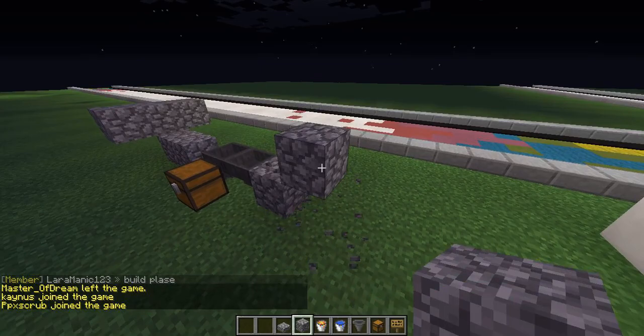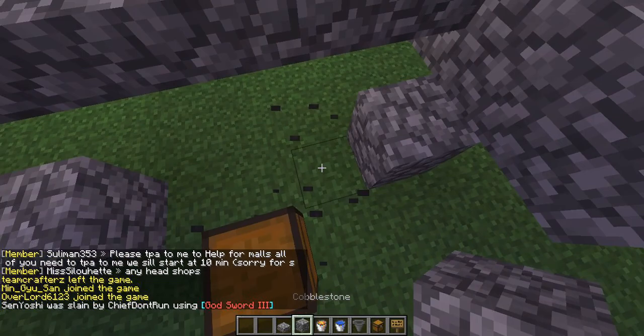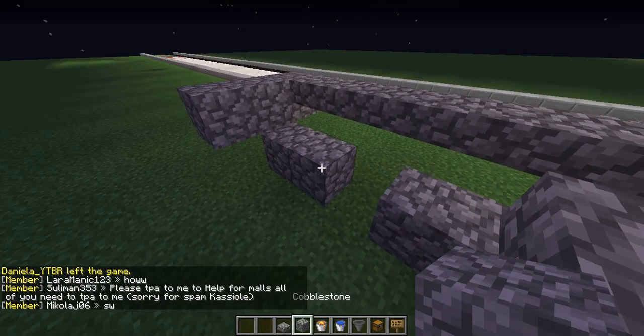Do it like that so you will never miss all the blocks that you want to break. If you don't have a hopper, you can change it just like this. You can remove the chest like that. I'm gonna show you what to do if you don't have a hopper.